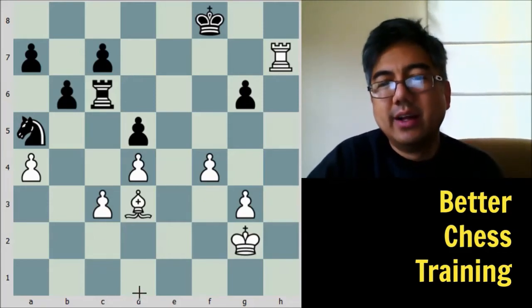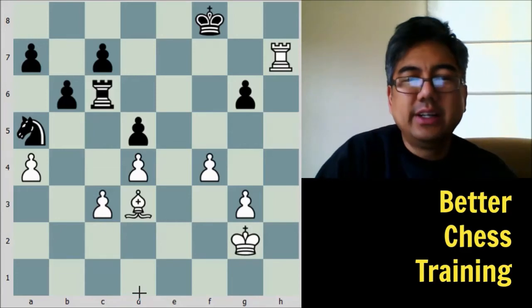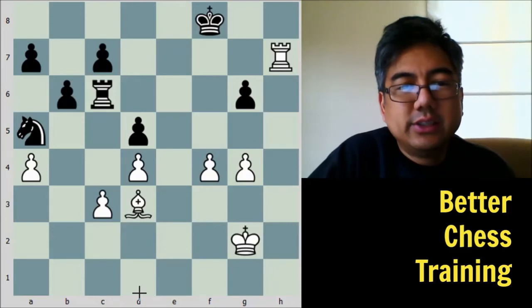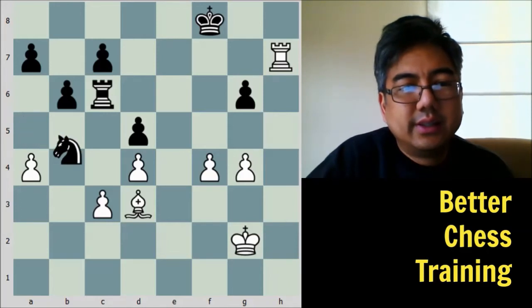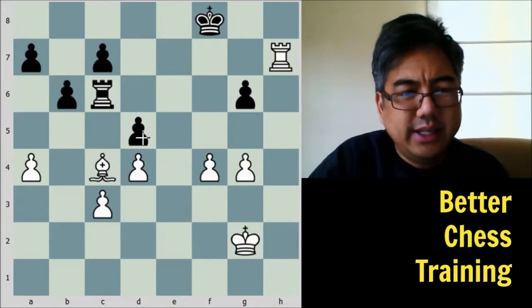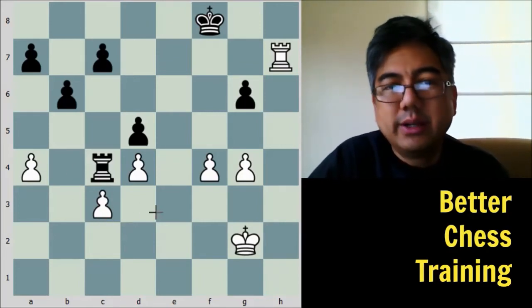Black counterattacks with Rook to C6, going after the C pawn, and there's no way white can protect it. Capablanca had planned this ahead of time. He's not necessarily calculating everything out, but he knows that if he can create a passed pawn and promote it, those captured pawns won't matter and he'll win the game. By sacrificing the pawn he gains time. He plays G4, and black responds Knight to C4 — taking the pawn here would be a mistake because the rook is bearing down and white would lose too many pawns.